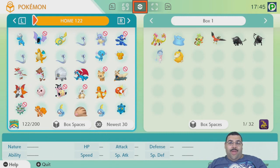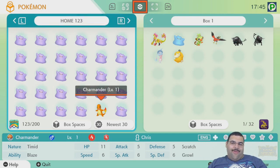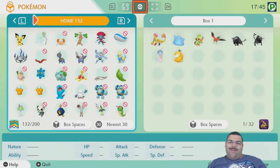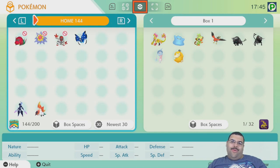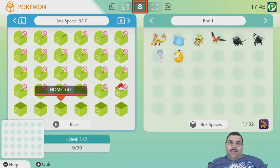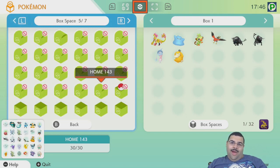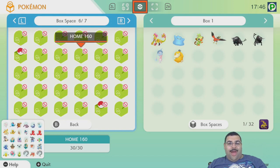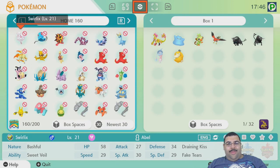Most of the filler is spare Dittos - almost every Ditto I've ever caught - plus there's a Charmander in there. Everything else is straight-up filler, maybe from older games that I transferred over, or things needed to fill up a Pokedex since Home wants you to fill up Pokedexes. I purposely kept six Home boxes empty because I want them available just in case. There are some holes in here, but you get the idea.